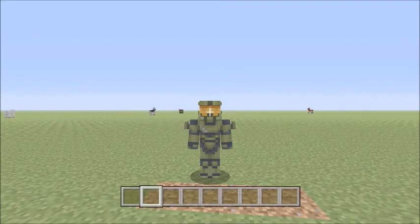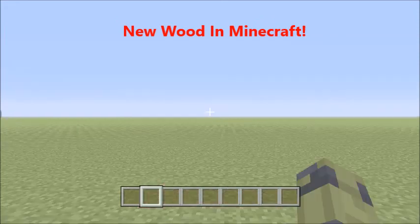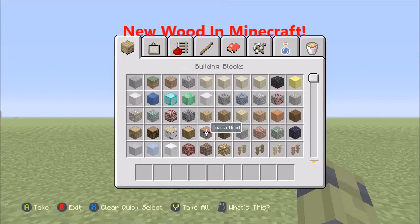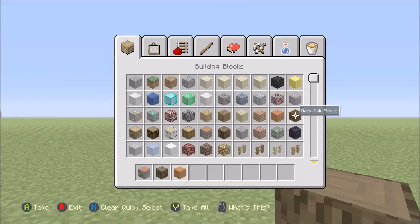Hey, what's up guys, MCVGaming here, welcome back to another Minecraft update video. Today I want to talk about the new update we got, which actually came on — I'm pretty sure July 24th — the new Wood update. So we actually got the new woods: we got acacia wood and dark oak wood, and this recently came on the 24th.